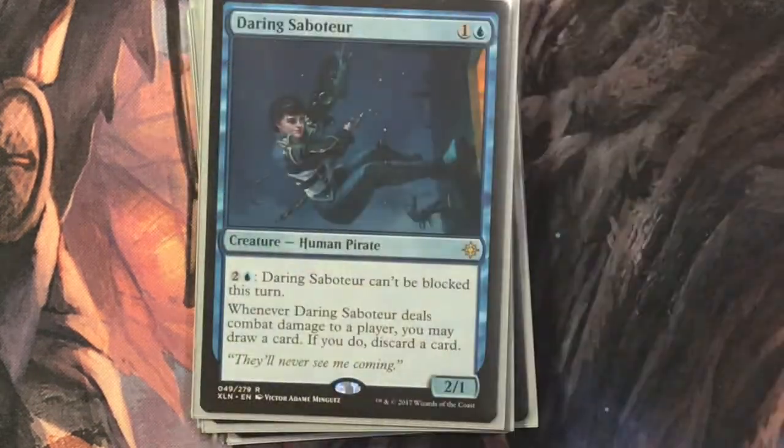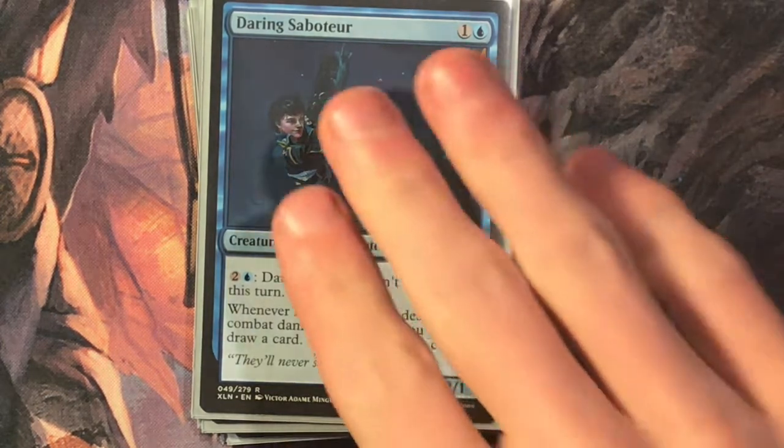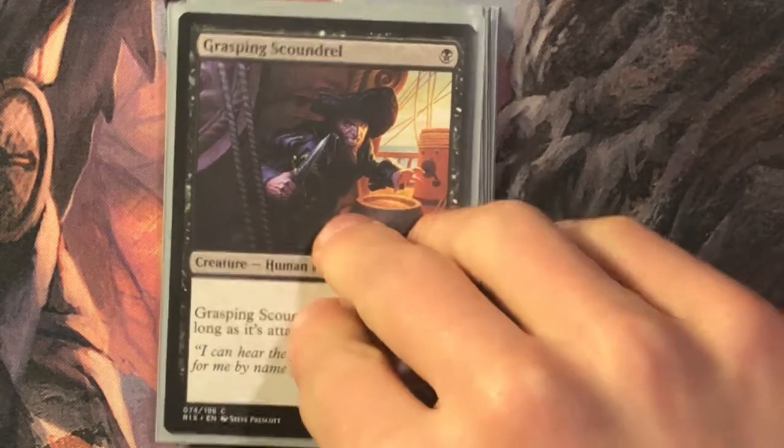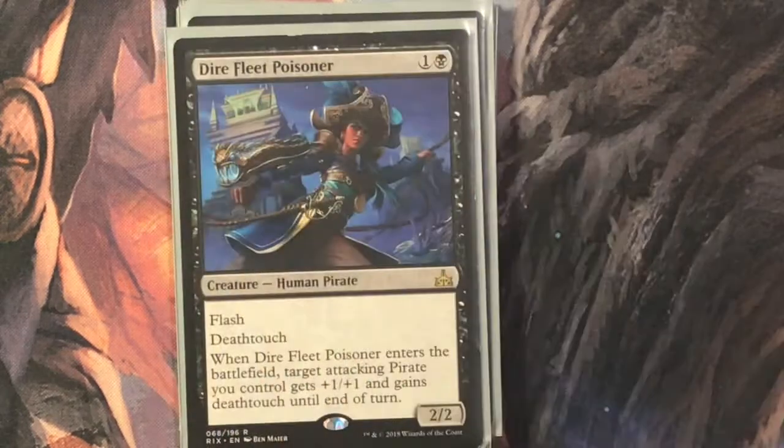Prosperous Pirates is four and a blue for a three-four; when it enters, create two colorless treasure tokens — we love treasure. Daring Saboteur is one and a blue for a two-one pirate; you can pay two and a blue and it cannot be blocked this turn, and whenever it deals combat damage to a player you loot — draw a card, discard a card. Grasping Scoundrel is one black for a one-one; gets plus one plus one as long as it's attacking. Fiery Cannonade is two and a red for an instant that deals two damage to each non-pirate creature — pretty good against token decks.